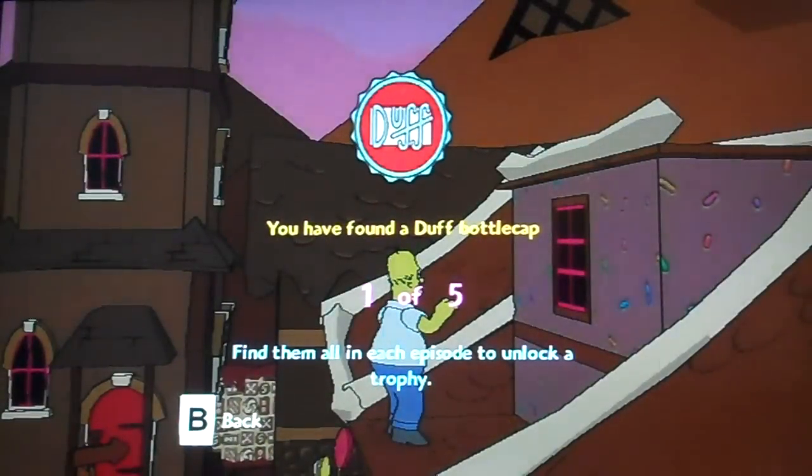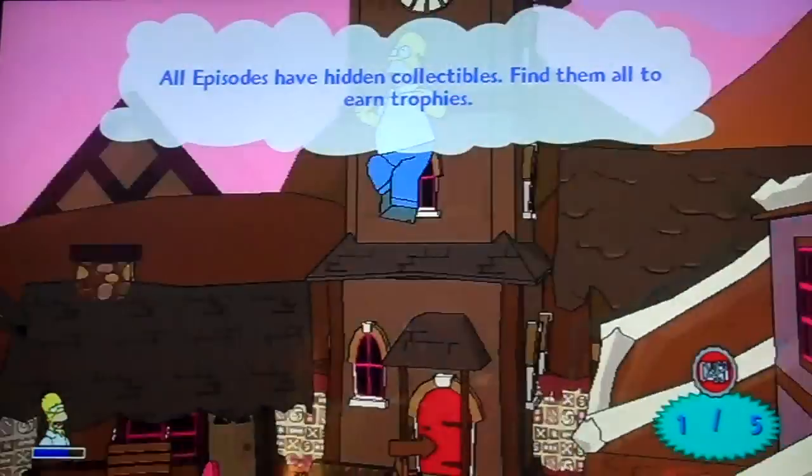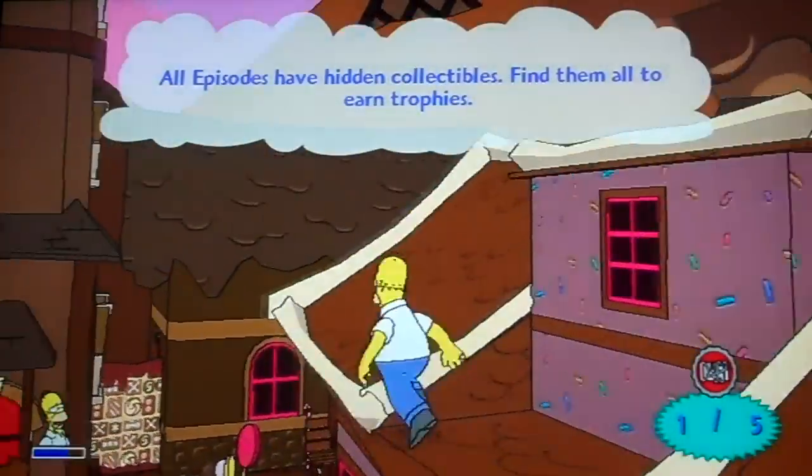These are different things to unlock trophies for each character. With Homer it's Duff caps, with Bart it's Krusty coupons, with Lisa it's Malibu Stacy dolls, and for Marge it's spray can coupons, I believe.